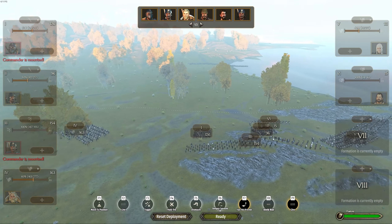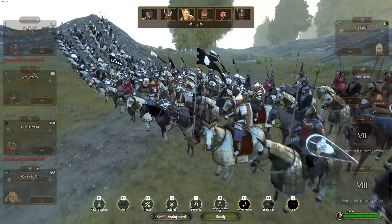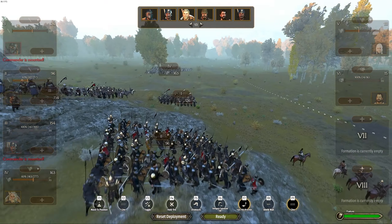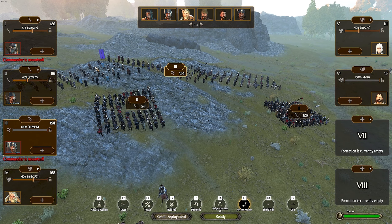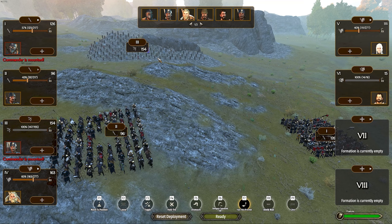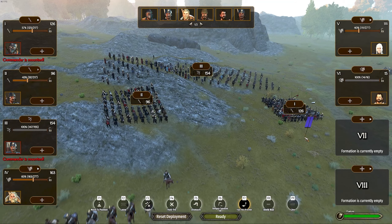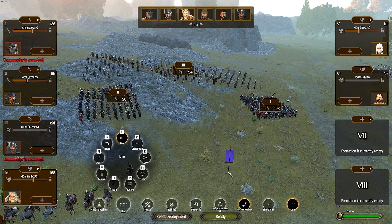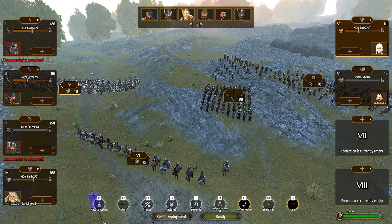This battle is going to be heavily dominated by cavalry - both sides have the majority of forces as heavy knights. To counter this, I've blocked my infantry into two blobs of squares and stuck my archers just behind them on a hill. The hope is that as the cavalry charges in, they'll get stuck on the infantry squares while my archers pound into them and slaughter them. I'm also going to put my cavalry into a tight shield wall formation, which actually performs much better.